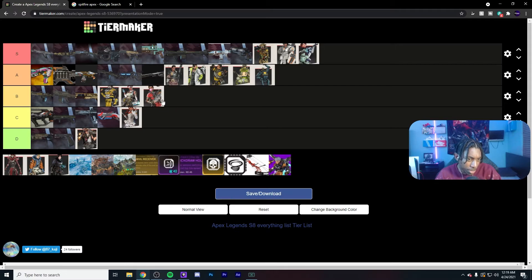Rampart I've got in B tier. I like Rampart now — I didn't like her at first, but she has good use. Even in the midst of battle, if you have a building nearby, locking the door with a barrier and putting the turret there to break it down and pin that area — she can hold buildings very well. In open space, if you get the barriers up in time the amped cover is great. So yeah, B tier.